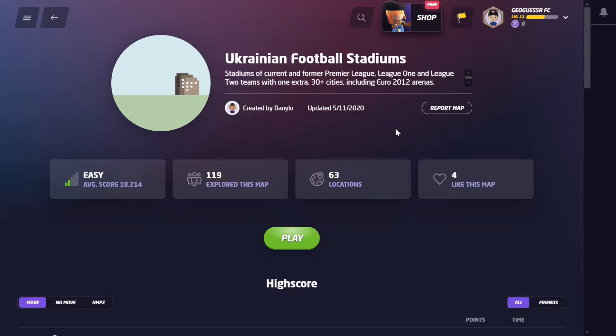Welcome back to another video. Today we're going to be playing a Ukrainian football stadiums map. 63 locations — looks like first tier, maybe second tier, and third tier. So I feel like we should get some pretty big stadiums. Average score is 18k, so I'm hoping we finally end the run of terrible scores we've gotten. On this channel we've been playing some difficult maps lately, really not been able to pinpoint many stadiums. Maybe this Ukrainian map we kind of turn that around and get a much better score — at least that's what I'm hoping for.